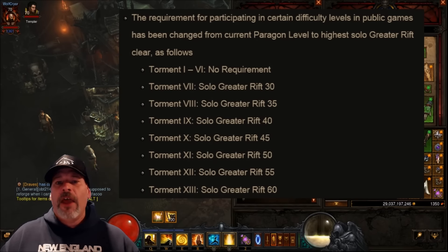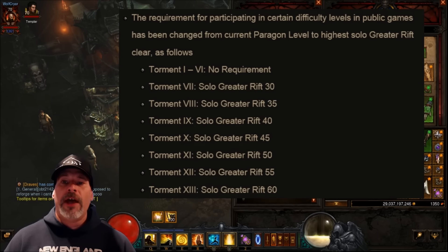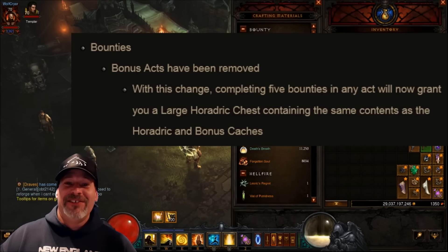Some other things: the requirement for participating in certain difficulty levels in public games has been changed from the current paragon level to highest solo GR clear, which is pretty cool. You won't get that person in your bounties where you're trying to run T10 bounties and yet they can't even do a T4 Greater Rift. That is pretty cool.